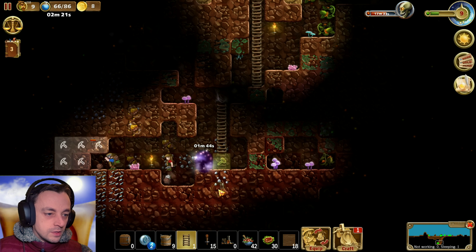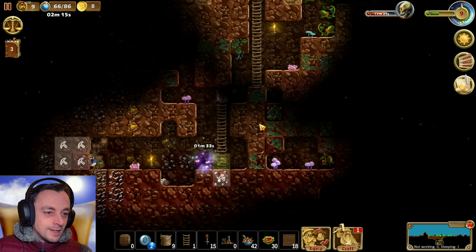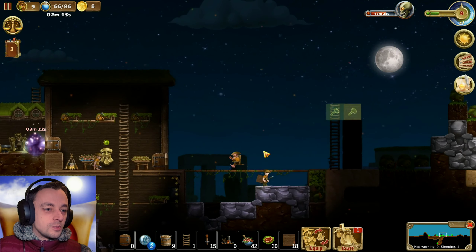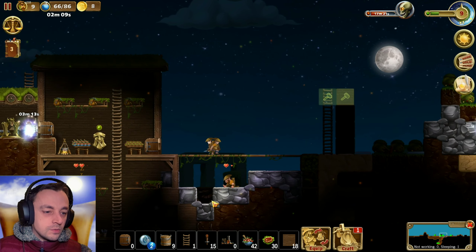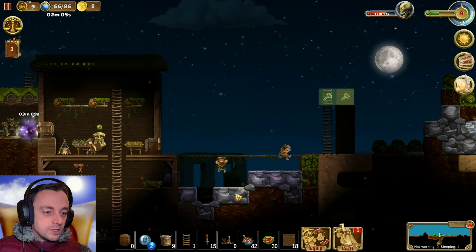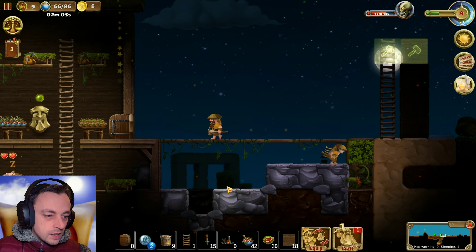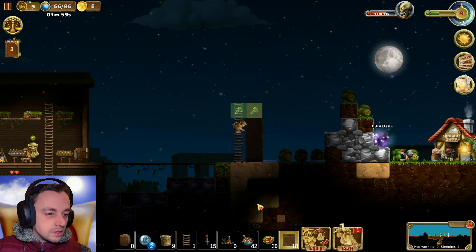We'll go down further then and take that as well. Oh wait, that's where the portal is. Don't take that - I'll need to get into the portal. Keep working! We're running out of water there though. That used to be full of water and now it is full of nothingness. How are you climbing that? There's nothing there to climb. Skills.